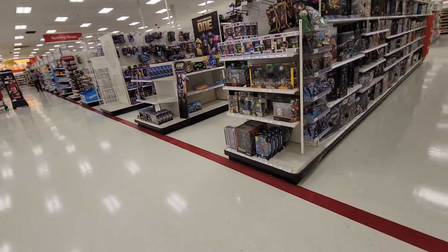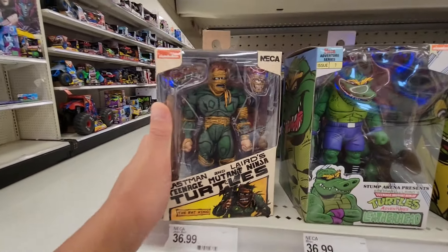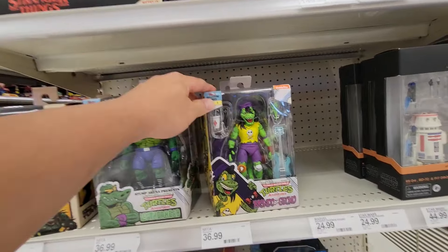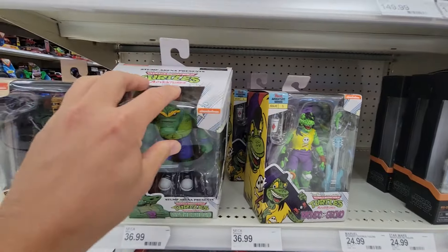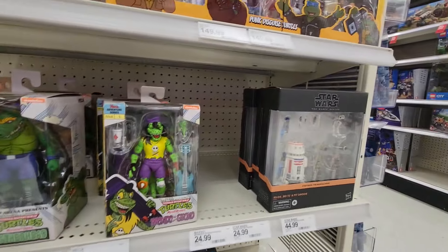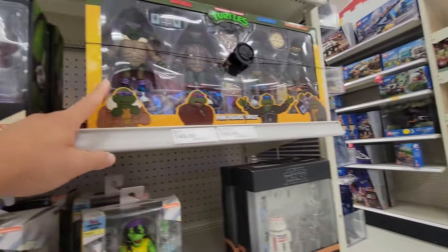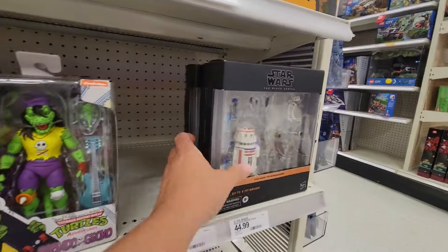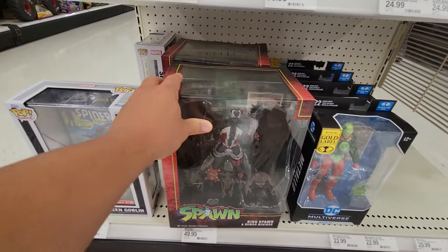Check it out — they've got some new TMNT stuff. They've got Leatherhead, Rat King, and new Mondo Gecko. These do look pretty cool. It looks like they don't have the wrestling TMNT four-pack, and there's King Spawn, which I think is an older figure.